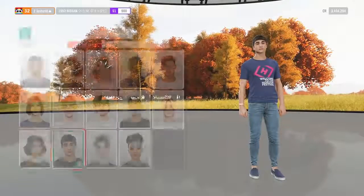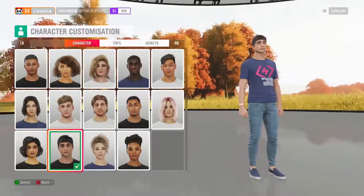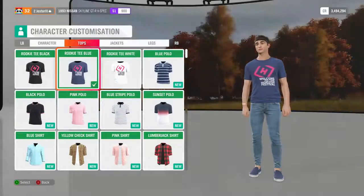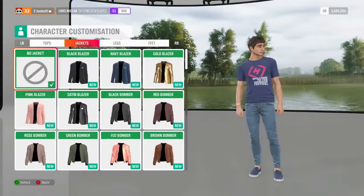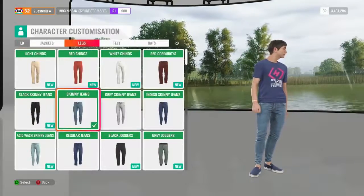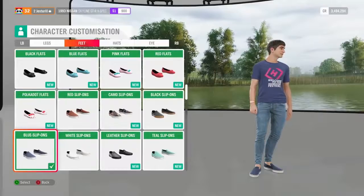Character customisation is also bigger than ever. You'll have familiar faces to choose from and then a range of different tops, shoes, trousers, and outfits to help make your character unique to you. All items are unisex, so you can put any combination onto any character. If you're obsessed about a certain jacket, top, or skirt but like mixing up your character's gender, you can totally do that.